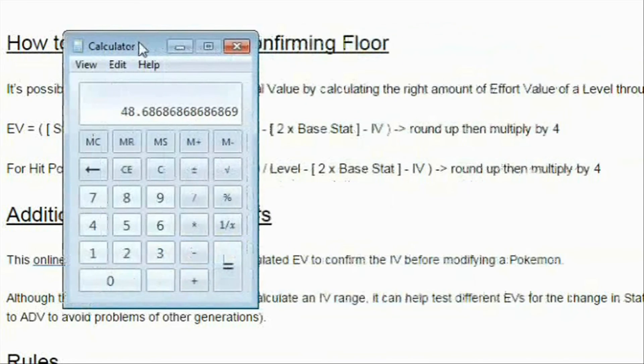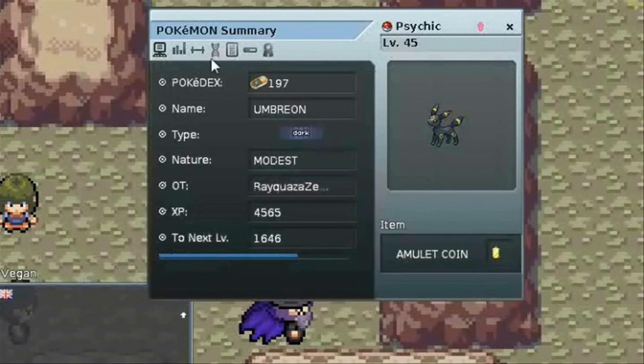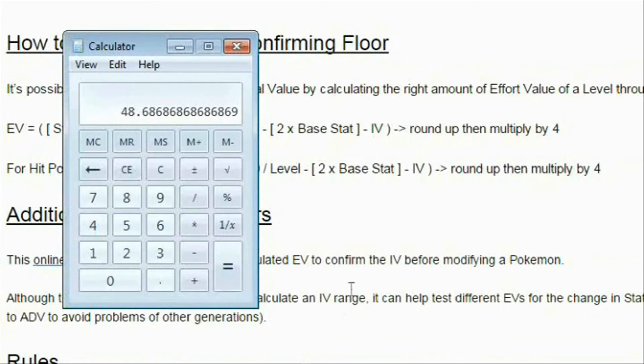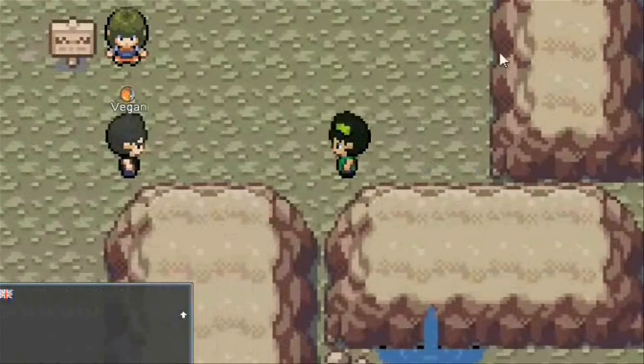Then minus 2 times 60, which is 120. Then minus IV. To pick which IV, we should do the highest one. Our highest IV is 31. It has to be an odd number, consistent with the psychic hidden power. Now we round up to 18 and we multiply by 4 to get 72. Our confirming floor would be 72, which is 10 away. So let's go to the Pokemart.